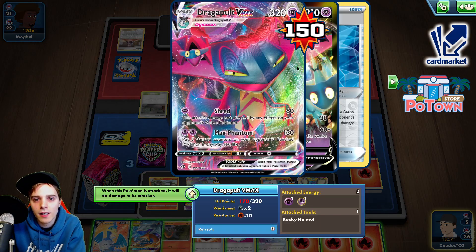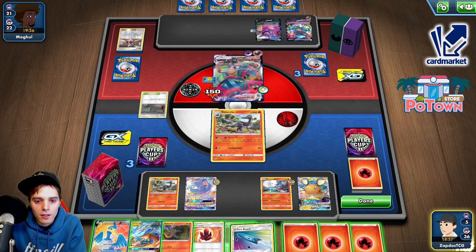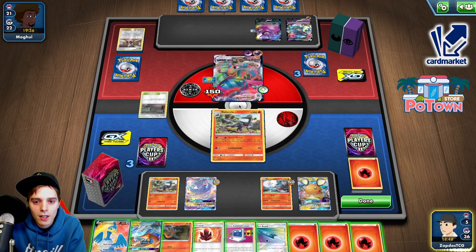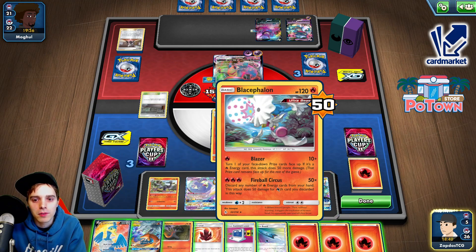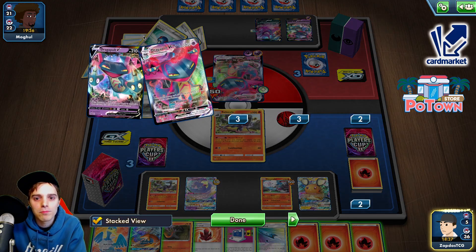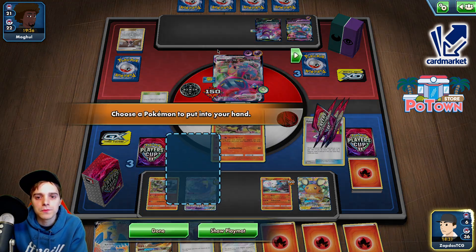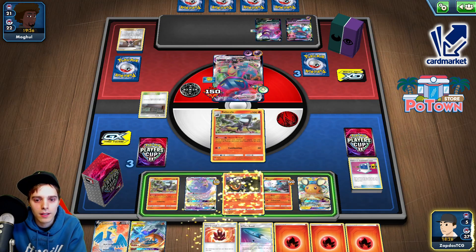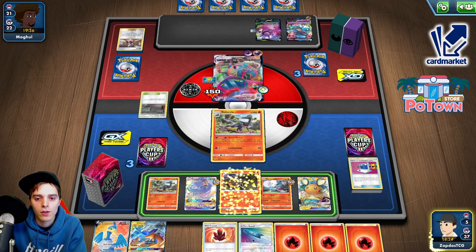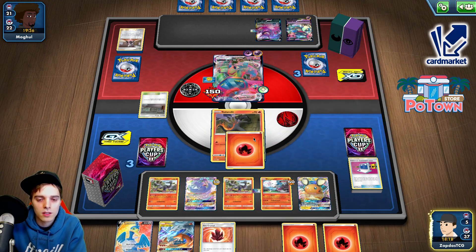If we Welder on this guy, we can also knock him out with the Cramorant — that's actually not a bad idea. This guy is able to poison, which is also 10 damage technically. We Welder with this guy, give up the Blown, snipe him later — but he could Mellow Lana as well. We don't have another Blown left, so it's going to have to be this little Salandit, unfortunately. Retreat — it's poison time. If he stays in the active, he's going to get poisoned.